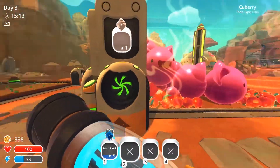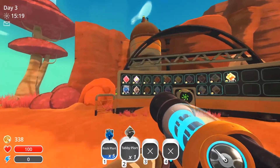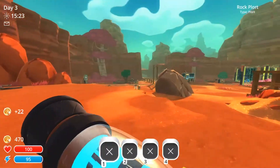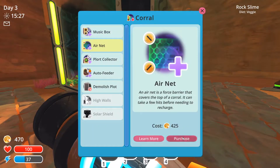Let's grab this guy. We're going to keep the pink plorts there and hope the price gets a little bit higher. We have enough — we can put the roof on it and we are prepared for the nighttime. Air net — purchase!